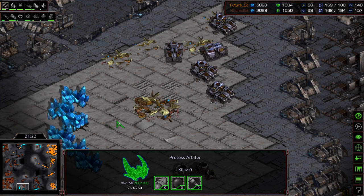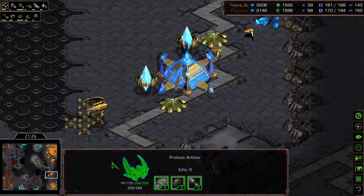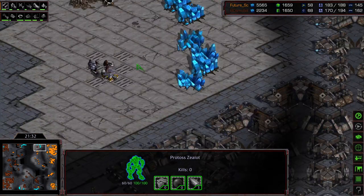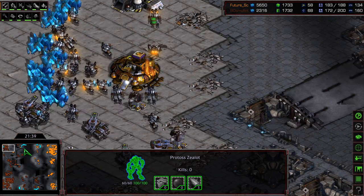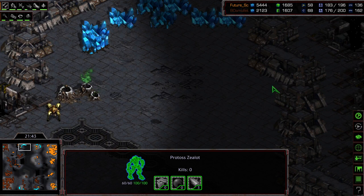Future ended up losing this base at the bottom of the map. So where he was just way economically ahead, he's still got a big bank, but all of a sudden he's mining at just the bottom right-hand corner, which is looking very thin. Aedes Mullet still mining in the upper left, and in position perhaps to take the 1 o'clock base.